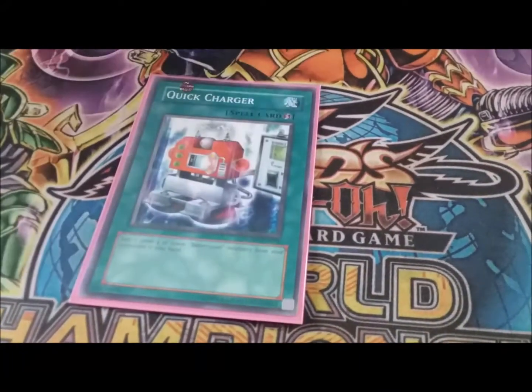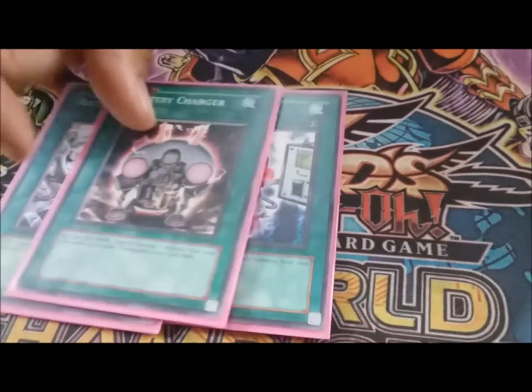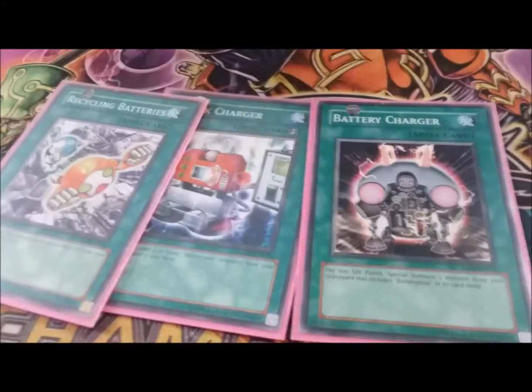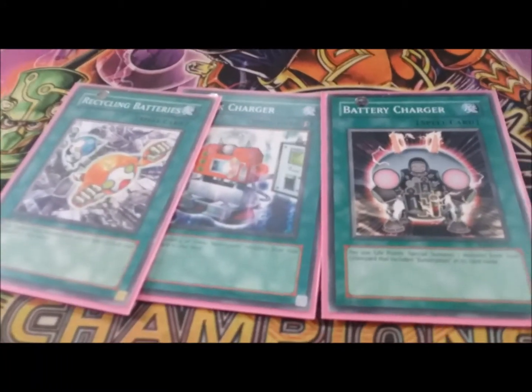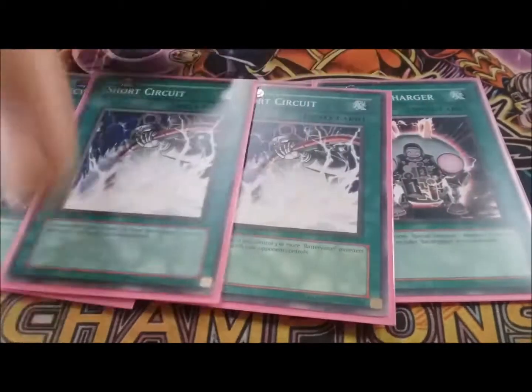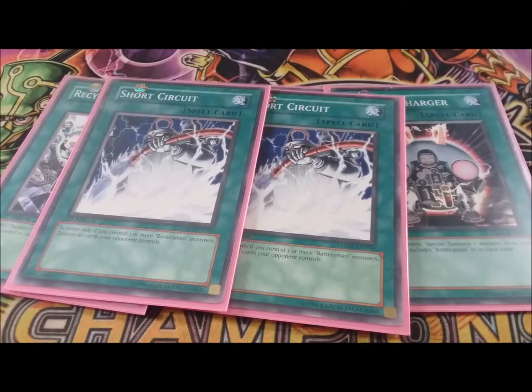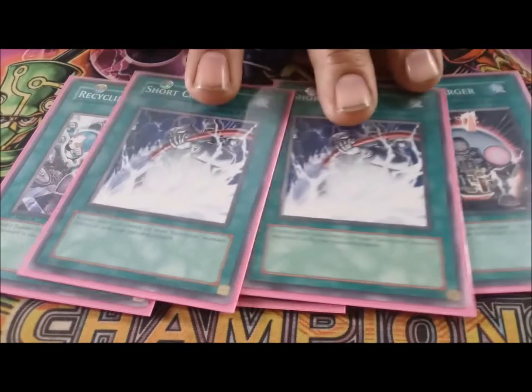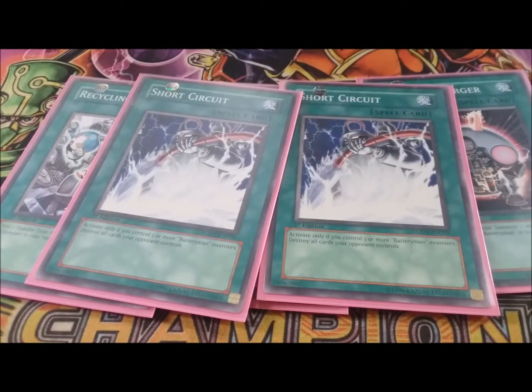For your spell cards we got one Quick Charger, one Recycling Batteries, and one Battery Charger. You really don't need any more copies — it's pretty standard. Two Short Circuits: you control three or more Battery Men, you destroy all cards on the field. This deck can get your Battery Men out relatively quickly.